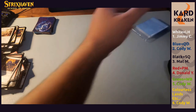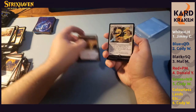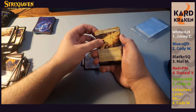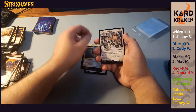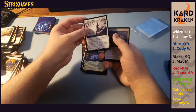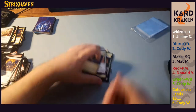Our final slot is White — a bit light here. We have Radiant Scroll Wielder, Sparring Regimen, Elite Spellbinder, Beaming Defiance, Defiant Strike, Semester's End, Thrilling Discovery, Selfless Glyphweaver, Divine Gambit, Devastating Mastery, Star Pupil, Strict Proctor, and Revitalize.